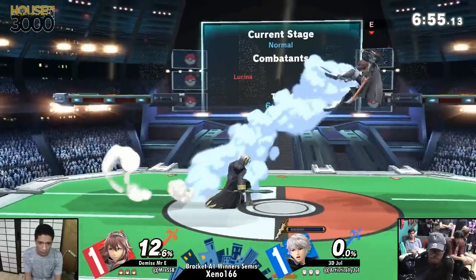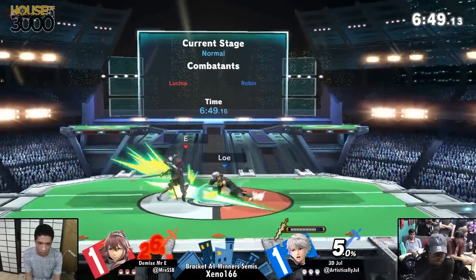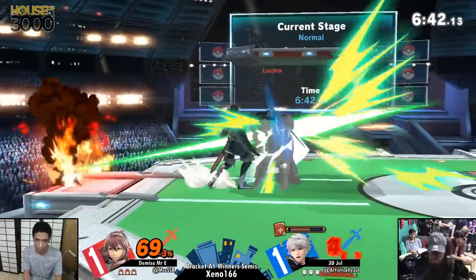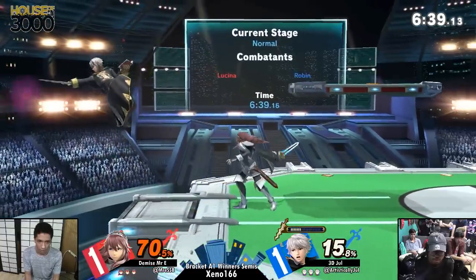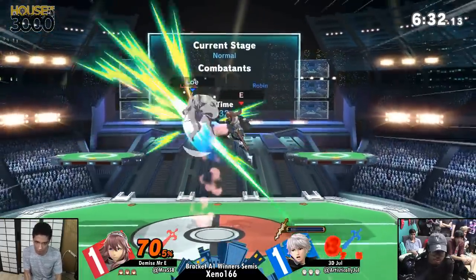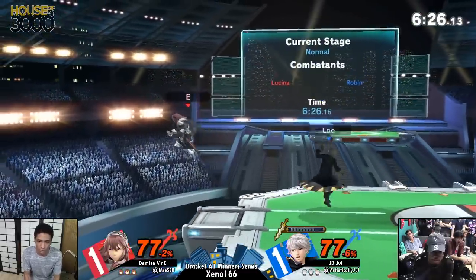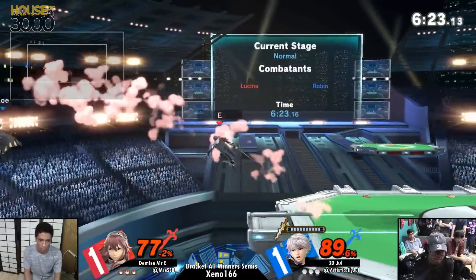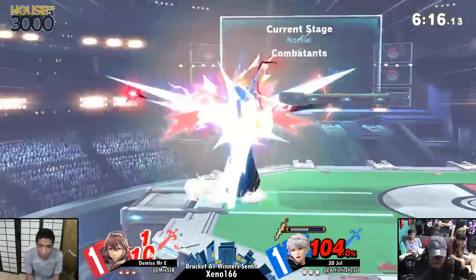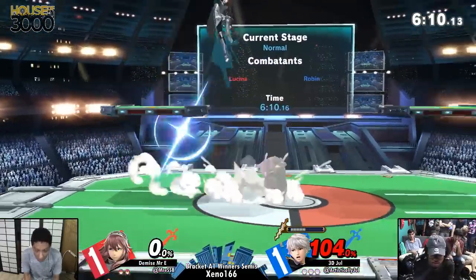All right. Nice parry. And now this is a good spot for Robin, but Mr. E slithers right in. Not too much Leaven Sword for Jewel right now. Good stuff — I like that option, a little combo tinkering. Same percent: 77 to 77. So smart — Mr. E just waiting, because that definitely would have connected. That's a kill. We need to see the future here. Can't count your chickens too soon.